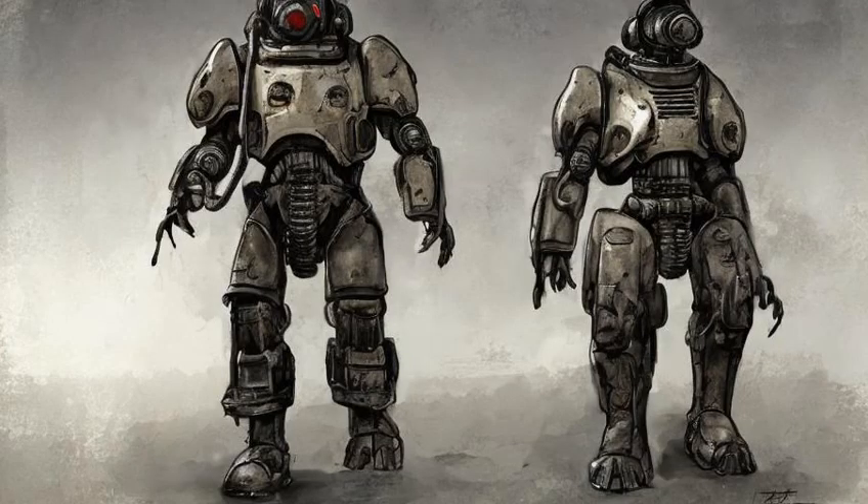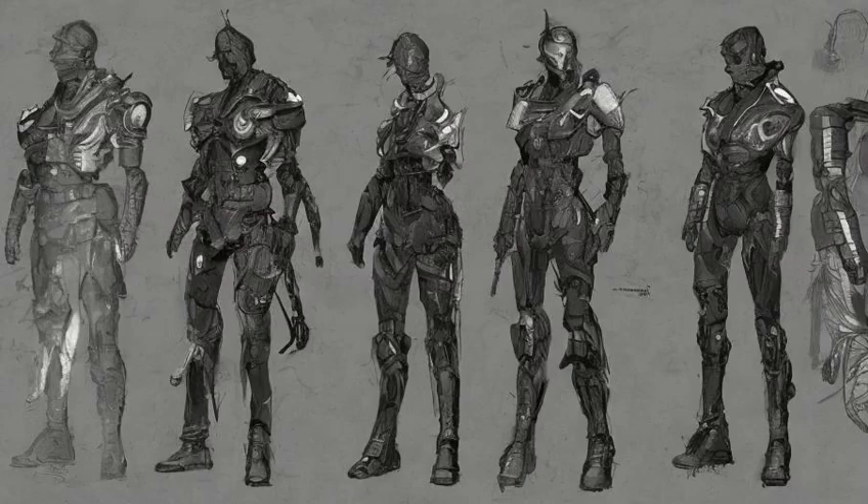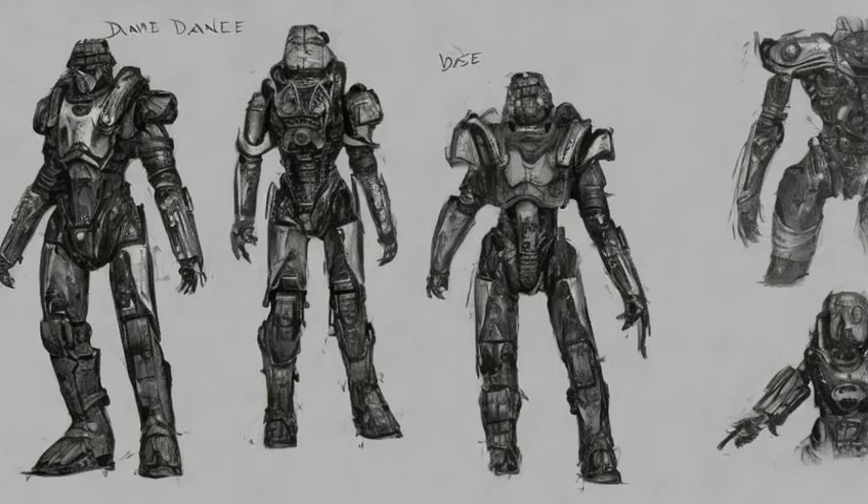PC, PlayStation 4: When stationed at Listening Post Bravo, the player character may find Donce appearing to wear all X-01 power armor despite having a T-60 helmet. When looking into his inventory, he clearly does not have X-01 armor.